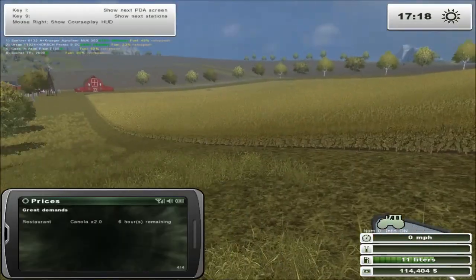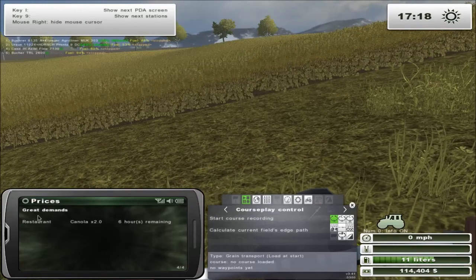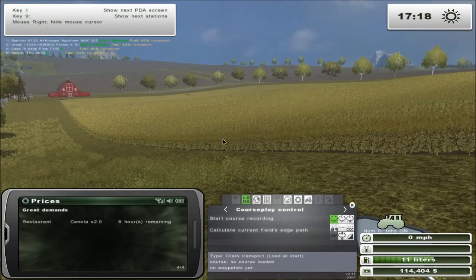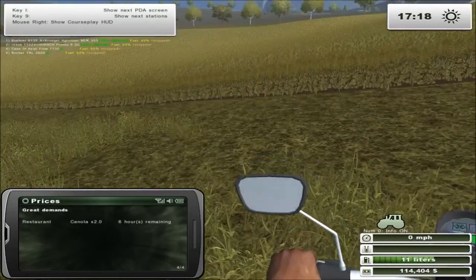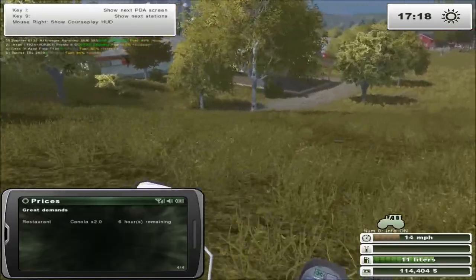Okay, we're back. Funny thing was, the high demand for canola at the flour mill finished at 2 o'clock, but literally at 5 o'clock — 18 minutes ago — a new demand came up for the restaurant. So that's pretty handy. Let's go and get set up and get things going.